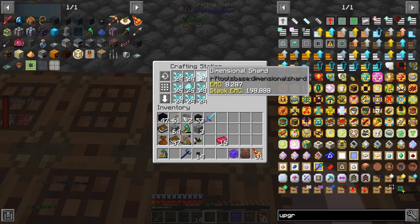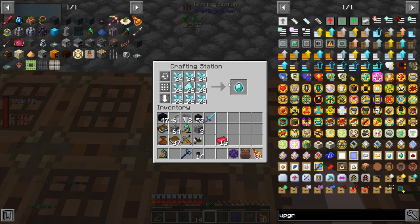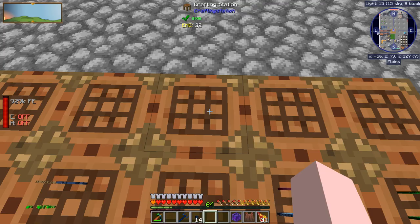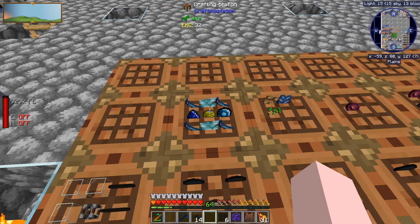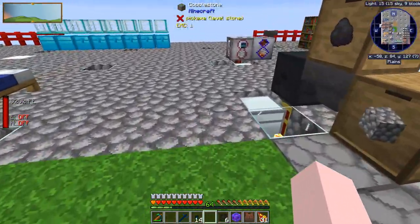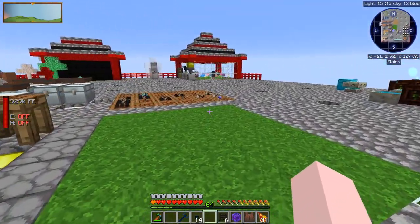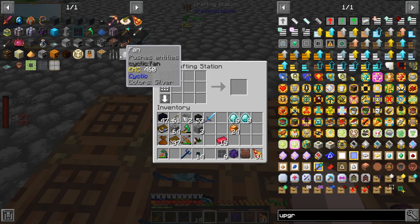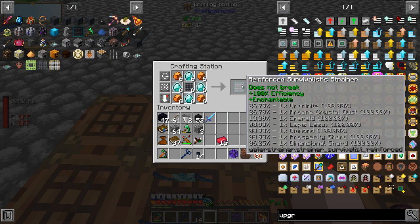Next up we're going to make some infused diamonds with dimensional shards — like three stacks of dimensional shards. That is one of the harder things to find down in the nether; I found I was better mining down than trying to search on the surface for it. And then we're going to make some obsidian mesh. That made six of them.